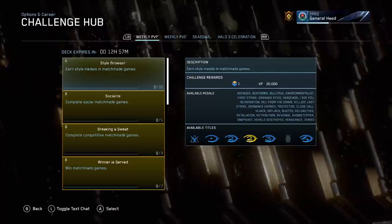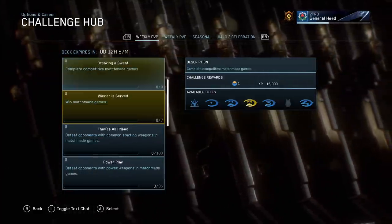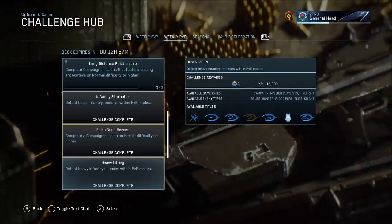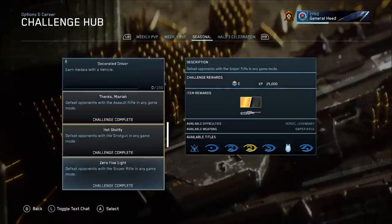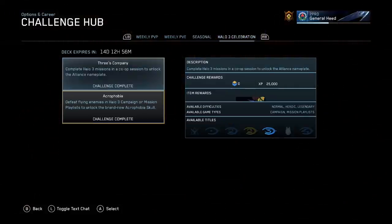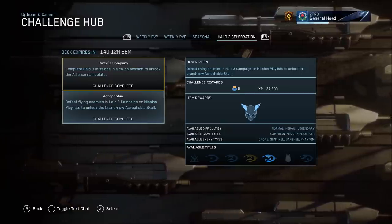As I mentioned in some previous videos about new upcoming features, the challenge hub is now fully available and accessible. There are a lot of weekly PvP and PvE, seasonal, and even Halo 3 celebration challenges. You complete challenges to get Season Points or XP that you can eventually use to unlock new stuff like skulls, nameplates, weapon skins, and vehicle skins as well.